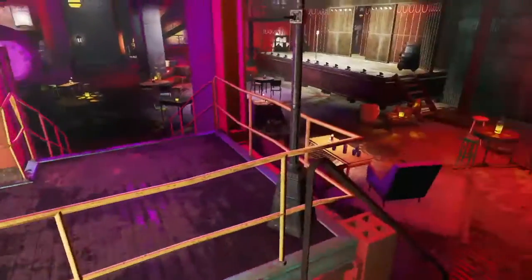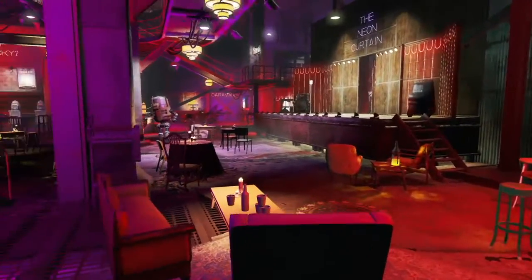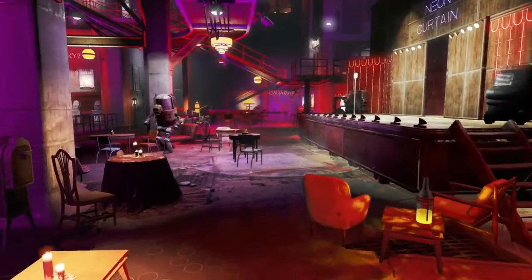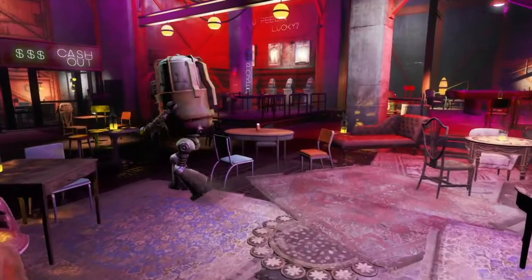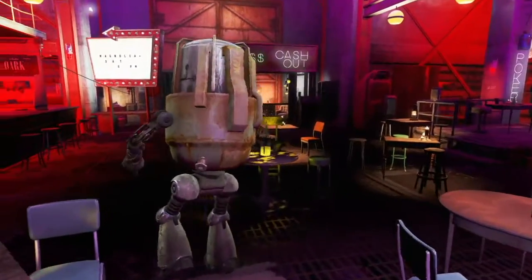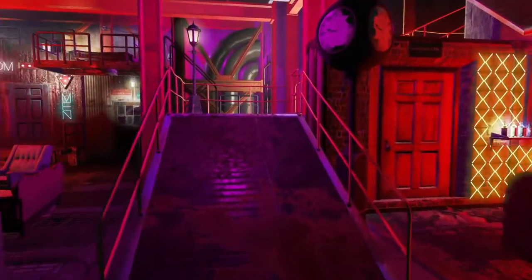So as a patron, if you've already bought your drink, already done your chems, already gambled away your life savings — what else can you do? You can go and rent yourself a room. Let's go upstairs onto the other side of the settlement and see what the rooms look like.